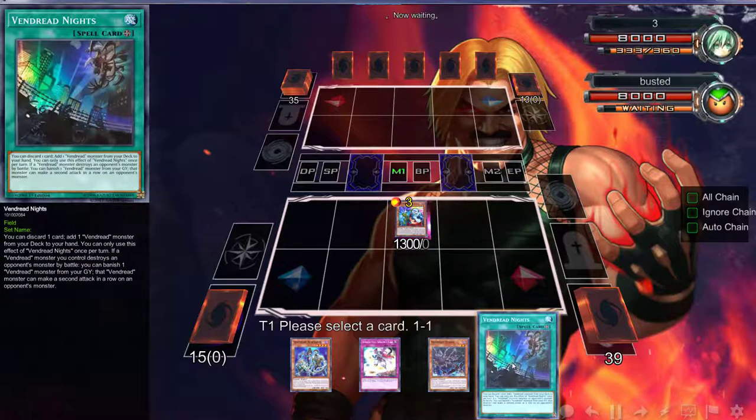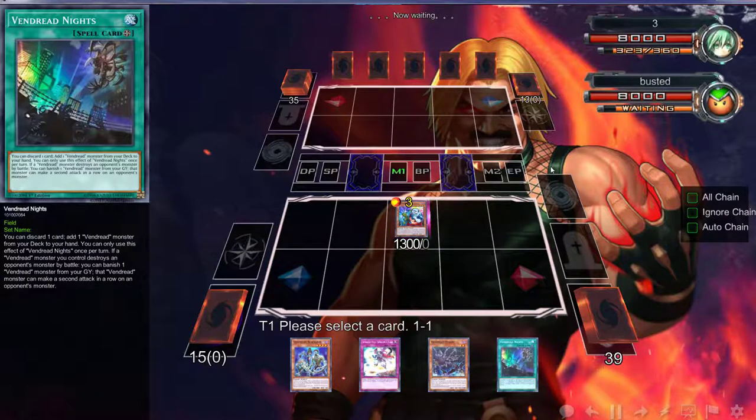I still don't understand why they turned it into a battle archetype. Seeing some of the cards in action, it seems pretty good, but I still don't understand why this has to do anything with battling — it doesn't make a lot of sense. I still wanted something to search the ritual spell. You guys will see in the coming weeks that when you're playing this deck, you run out of ritual spells and that's literally it besides the trap, but I really like the trap.